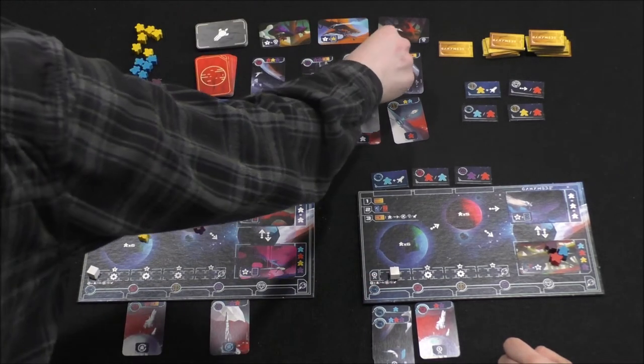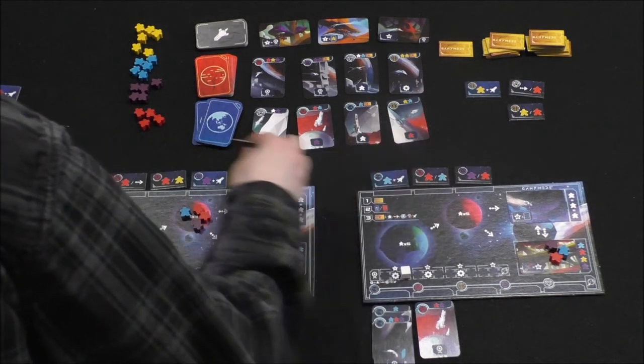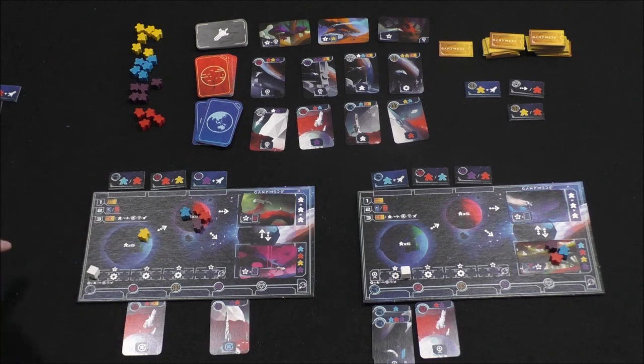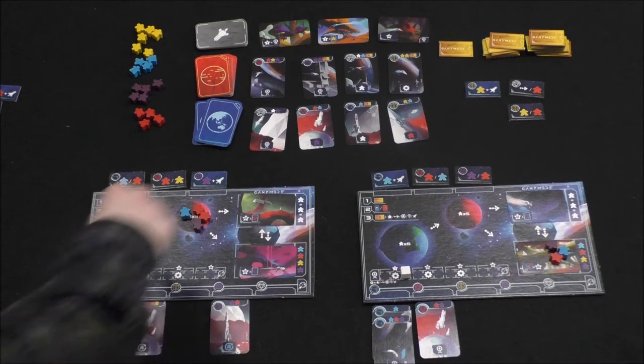I'm going to take this tile — blue and something — and discard one of my reds. I get to spawn either a blue or a red, so I'm going to spawn a blue one.